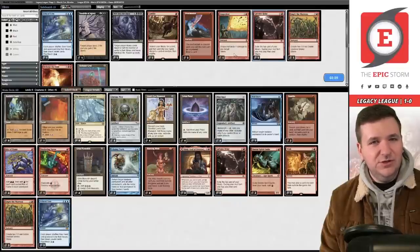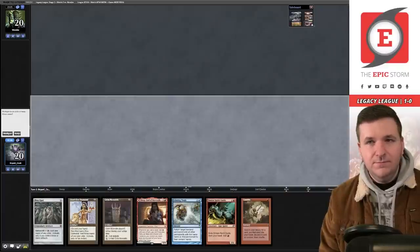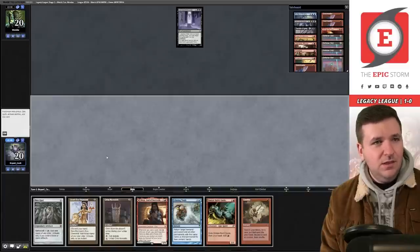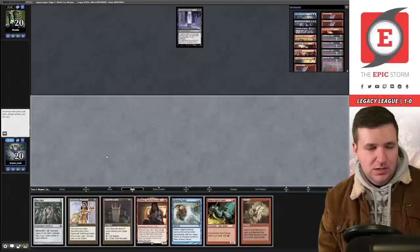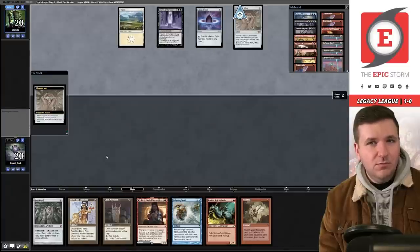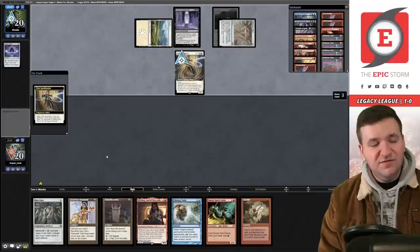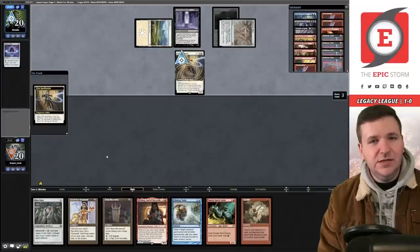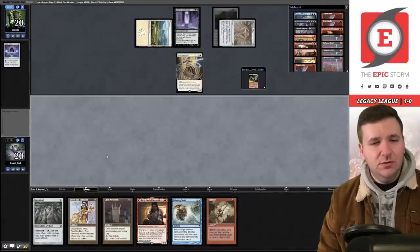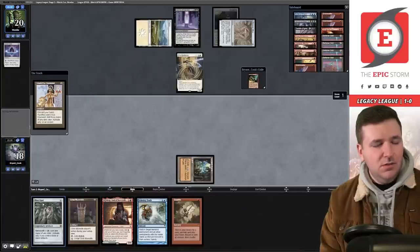Game two, on the play, we do the thing — keep. Opponent plays Ley Line of the Void with a Chancellor in hand. That's really awkward. We play Lotus Petal, Chrome Mox. Opponent plays Elite Spellbinder — it's possible to beat it but very difficult since they'll take our key card. They take Simian Spirit Guide. We have a Chancellor tax and Ancient Tomb available.